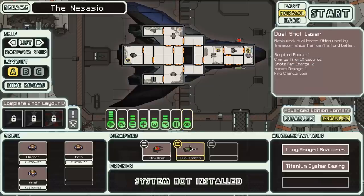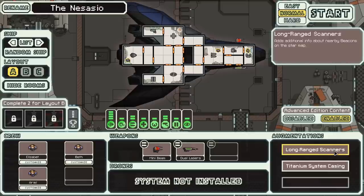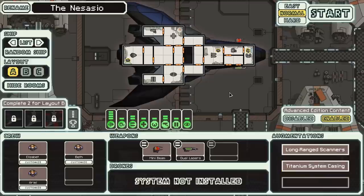We're going to be trying to dodge their first volley and then shred them to pieces before they have a chance to get off a second volley. At least in the first couple of sectors, that is our only means of survival. We do also start off with the long-range scanners, which gives a little bit of intelligence as to what we can expect in the next jump - might help me find a safer route, avoid those asteroid fields, which do a lot of damage if you have no shields. We also have the titanium system casing, which gives a 15% chance to negate damage to the subsystem, but you still take damage to the hull. I see this as just kind of free scrap we can use for later.